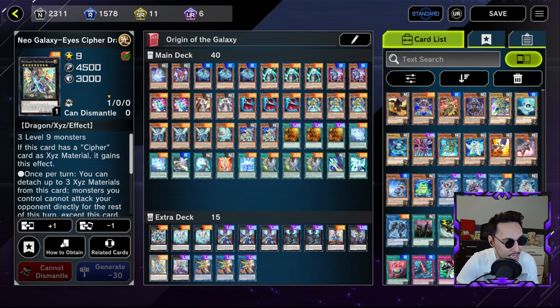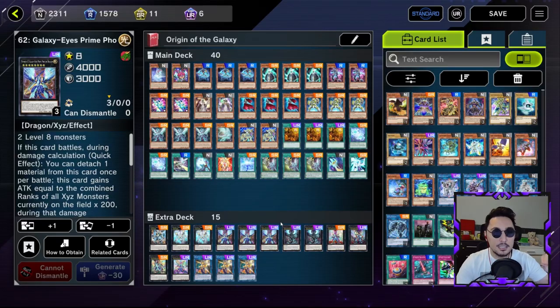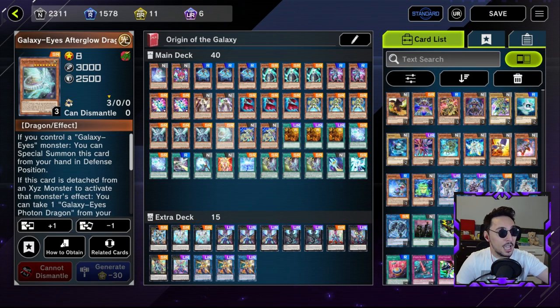So the deck right now is looking like this. We've added our Cypher Dragons into the extra deck, which is going to bolster our attacks. I think the main idea is still gonna be the same — getting Galaxy Eyes Photon Dragon out to bolster its attack to 12k or 15k, as we have been doing along with the Photon Dragon and the Afterglow Dragon.